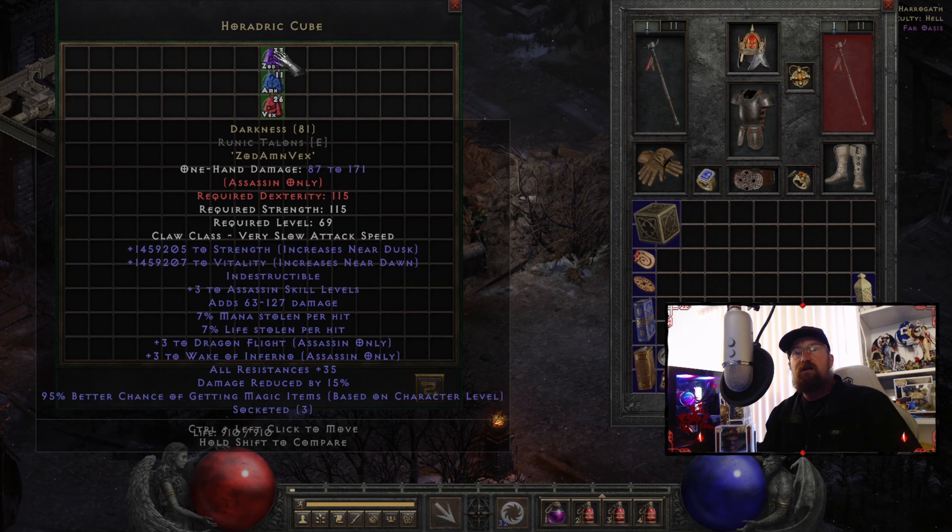Going down the line underneath that, it gives us Indestructible, which I personally love. I probably should put this onto an Ethereal item though. So if I'm going to make this again, most likely it would have to be put onto a pair of Runic Talons that were Ethereal, because then you can maximize your damage and get more out of the item. Under that, we get plus three to Assassin skill levels. That is a lot. Even though this does cost a Zod and a Vex, which are very expensive, I would definitely put this on my Assassin.